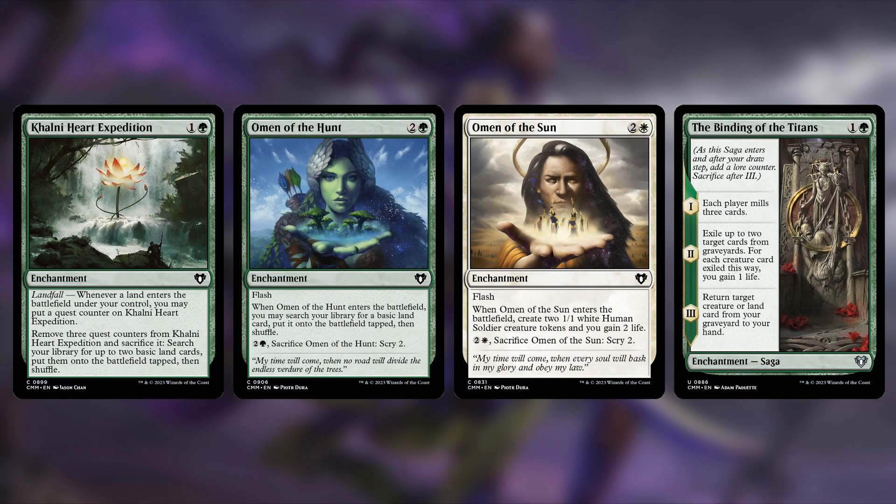Now we have Khalni Heart Expedition: one and a green with landfall. Whenever a land enters the battlefield under my control, I may put a quest counter on it; remove three quest counters and sacrifice it to search my library for two basic land cards and put them onto the battlefield tapped. This is cool, but late game it does absolutely nothing in my mind — landfall late game is kind of pointless. And it being a target for Anikthea was kind of pointless too; there are so many great enchantments I'd rather bring back from the graveyard.